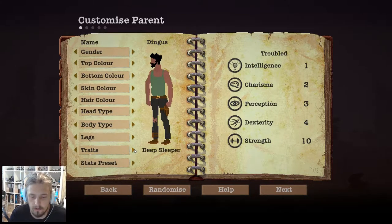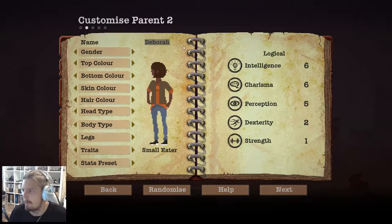We also have some traits to flick around with. Small leader means he eats less food. Courageous is obviously to do with being courageous. I'm gonna take the deep sleeper trait — not sure if that means he sleeps longer or recovers sleep faster. Early game, sleeping is a real problem. I have played this previously — got up to about day five or six just to check out the controls. Now we need a mum.